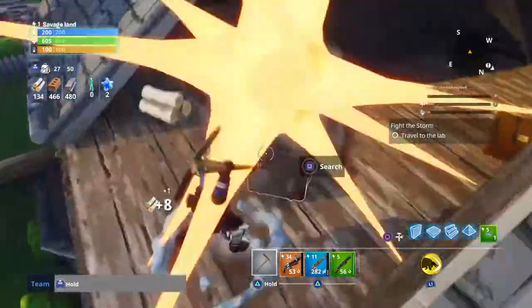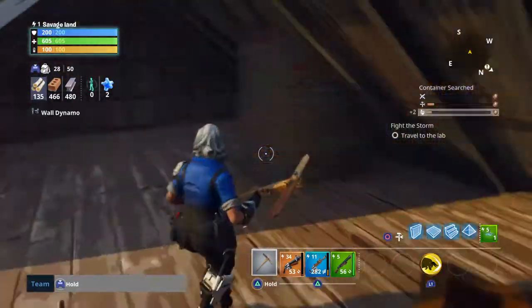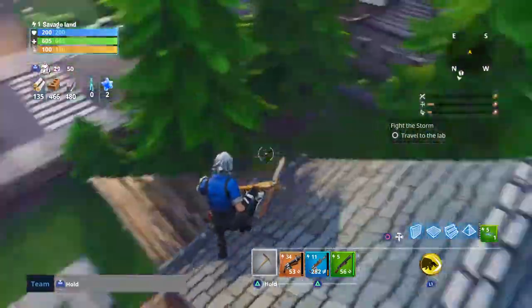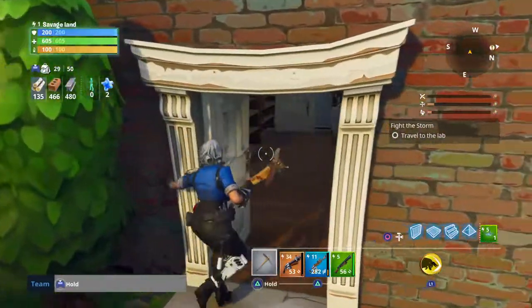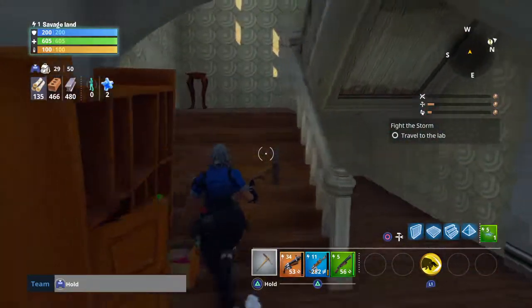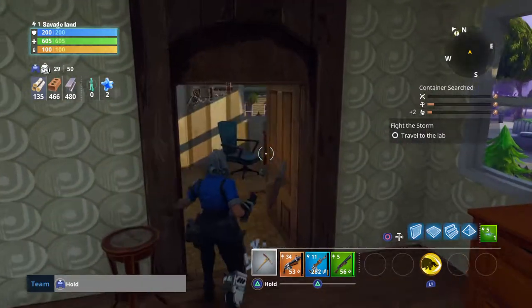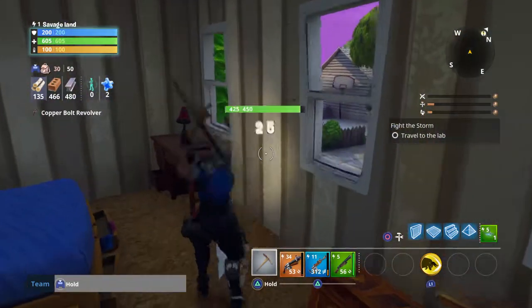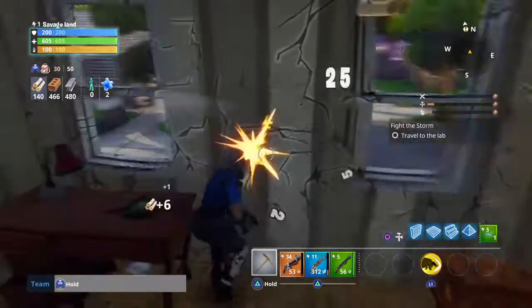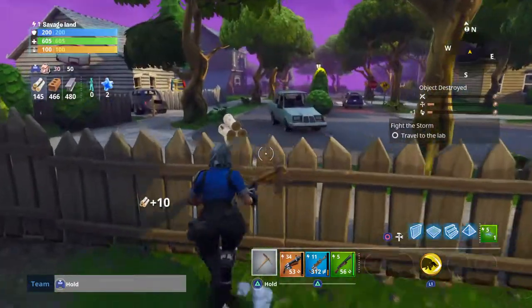I'm just gonna loot here because why not. No loot there, it's just all ammo and stuff like that but no guns. Wait, I'm gonna loot - there might actually be some stuff. The doors closed by themselves which is pretty scary. Got a gun, that's cool. Right now I'm just getting resources and getting chests.